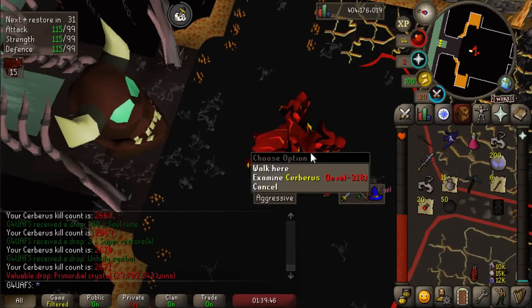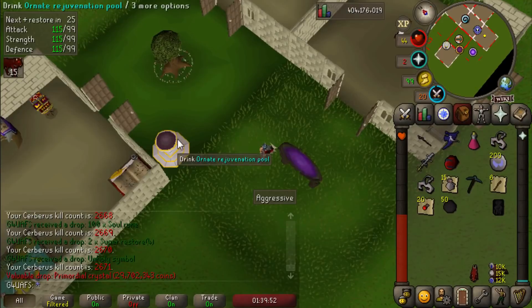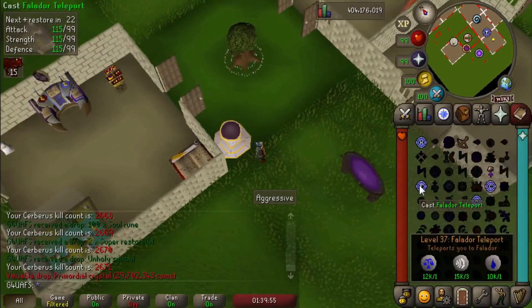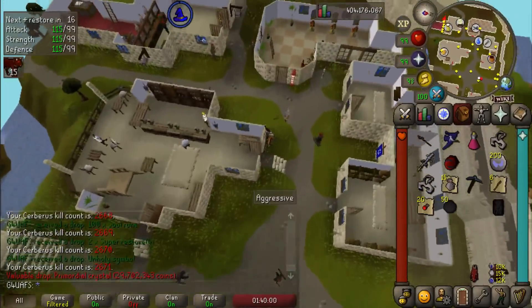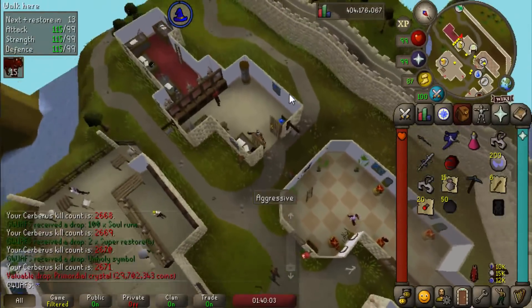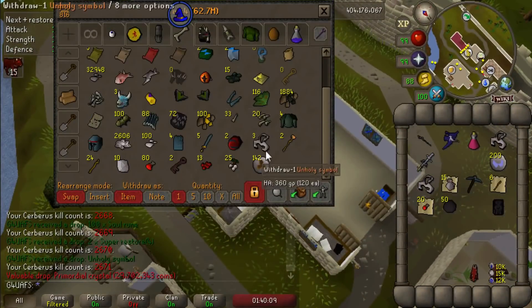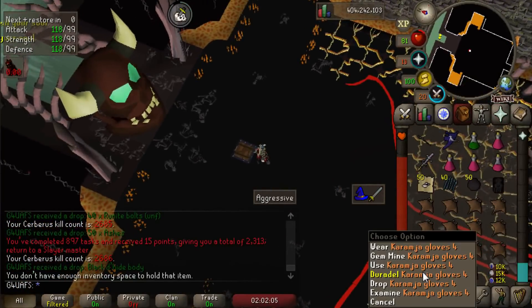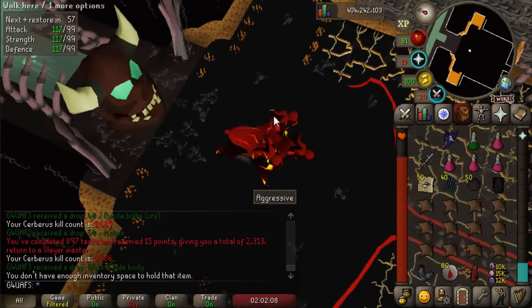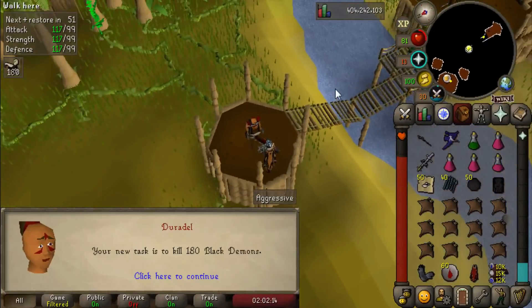Just don't look at the screen if you're easily upset. I won't even say what I got because I don't want to upset you. I got a drop — it's a certain crystal. I'm very happy about it and we may or may not have 30 million more gold in the bank. We may or may not have gotten two of my favorite crystal in one task. The Cerberus task is over — I promise no more triggering things will happen. Let's go get a new task from Duradel. Actually three more tasks and we'll be at a 900 streak, which means a big boy point bonus.